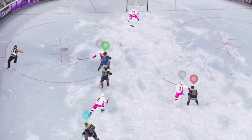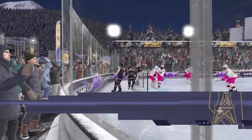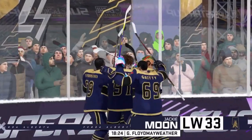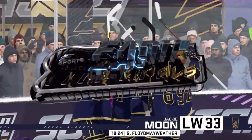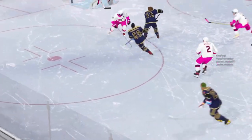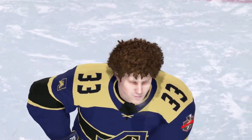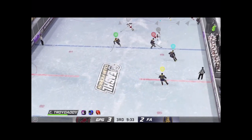Just smash that rage quit button. This hidden celly is called the diving stick chop. Now, some say it's the middle finger of the NHL community. I say it's just the coolest celly you can do. There's a 50% increase in the chance of your opponent quitting if you hit them with that diving stick chop, because it for sure grinds their gears.